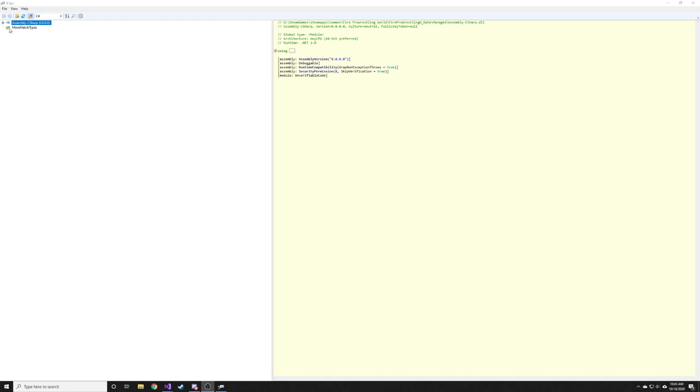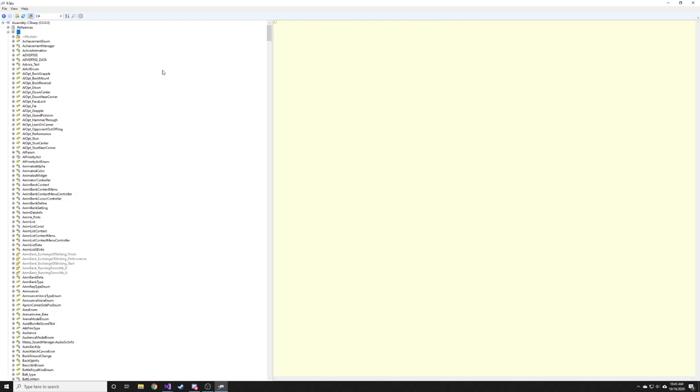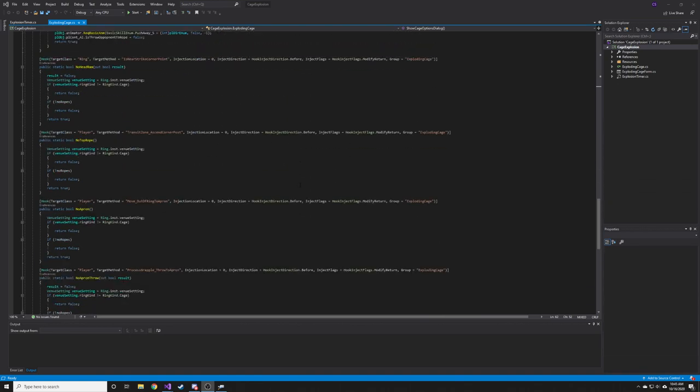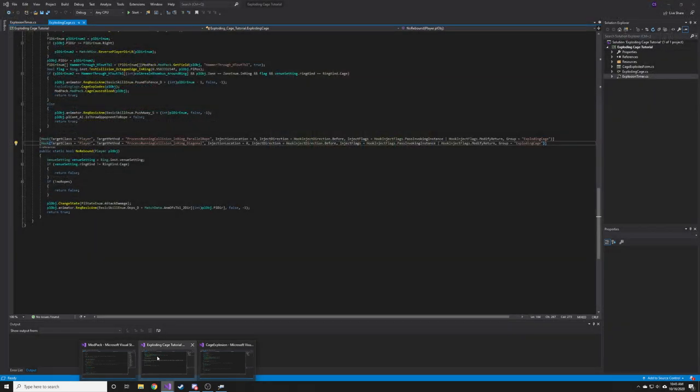There we go — More Match Types is open down there, we are good to go. I have two projects open: the one that I found everything in and the one that I did not. I'm going to go through and redo everything because that's just going to be the easier thing to do.